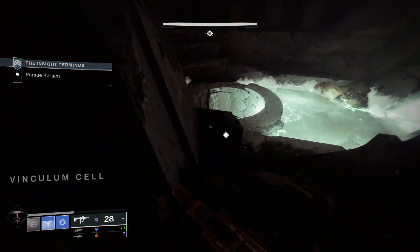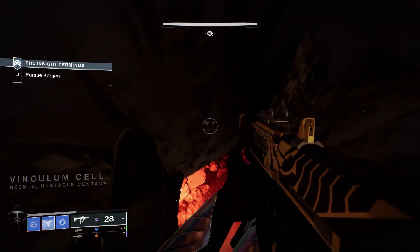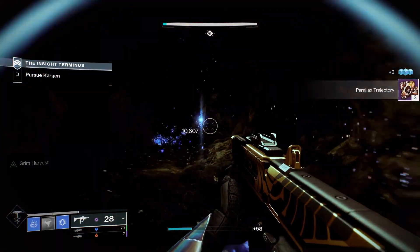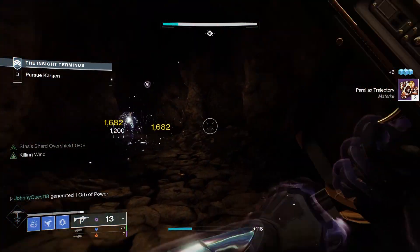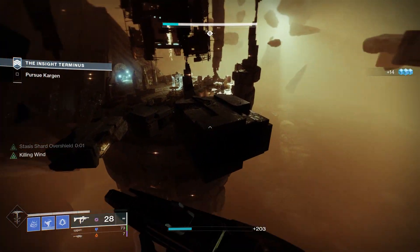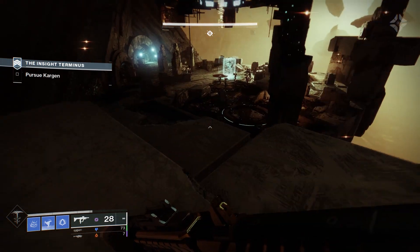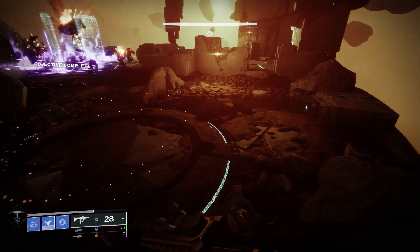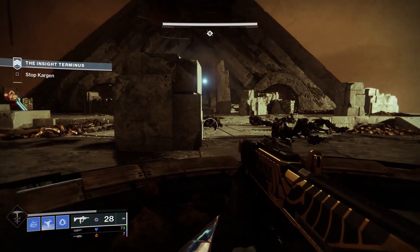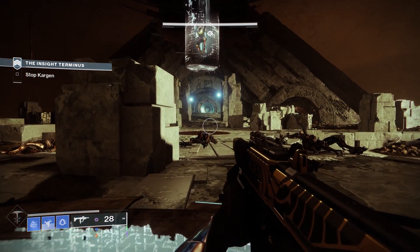I assume you activate it by holding down a reload button like alternate fire modes on Hard Light, Lord of Wolves, or Cerberus. Your super has to be full, so you are using your super to power this ability. It overflows the magazine — the current magazine is around 90 rounds, maybe it doubles — and empowers it with bonus damage and freezing until the magazine or super energy runs out.